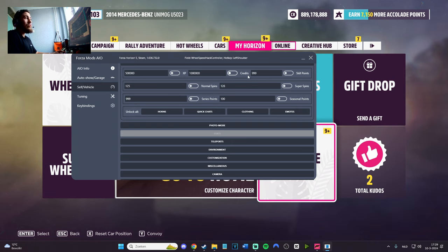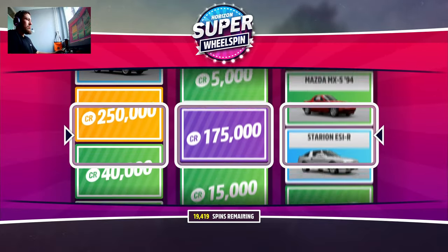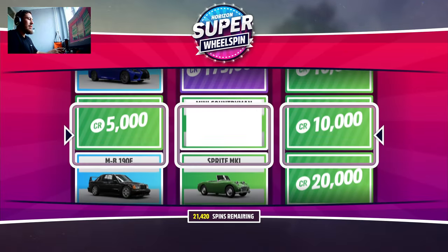I obviously don't need the credits, but if you do use credits, keep in mind this feature changes the value for you — but you need to do something after. For example, if you set one trillion CR, you need to do a wheel spin or drive around for a bit so the value updates. If you have 20 CR and do a wheel spin, it won't show the random amount — it'll show whatever you set. You need to enable it. Normal spins is here, super spins — let's go for 21,420 super wheel spins just to prove it works.